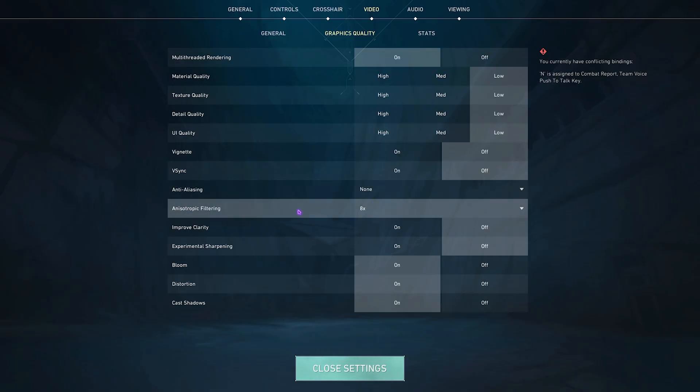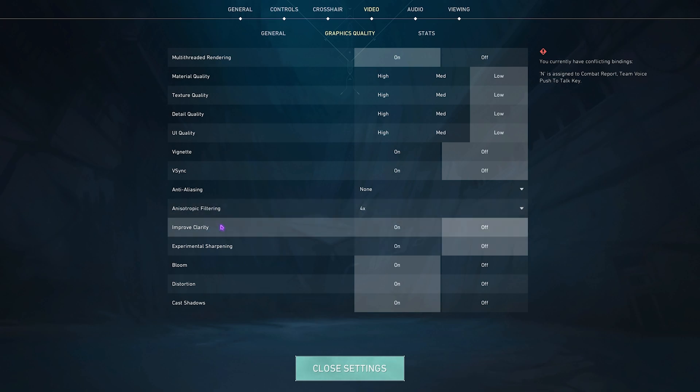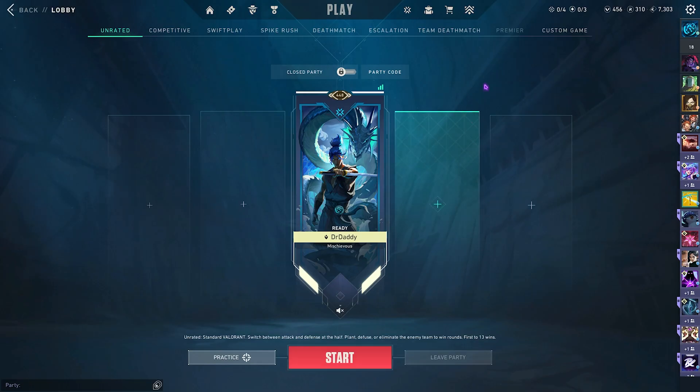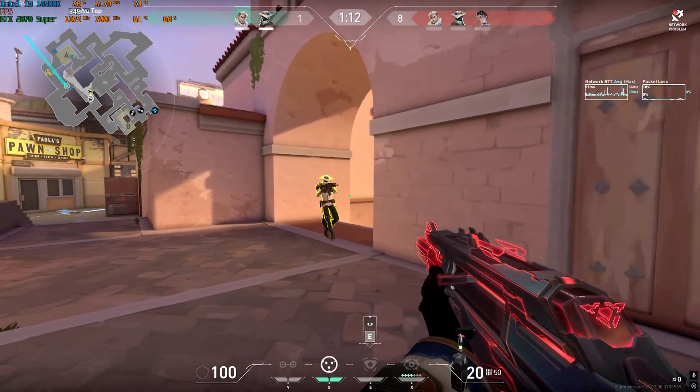Set Material, Texture, and Detail Quality all to Low. Turn off Vignette, V-Sync, and Anti-Aliasing (set to None). For Anisotropic Filtering, 2x or 4x will give a significant FPS boost, though I use 8x. Turn off Improved Clarity, Experimental Sharpening, Bloom, Distortion, and Cast Shadows. Once done, click Close Settings and enjoy Valorant with the best FPS possible.